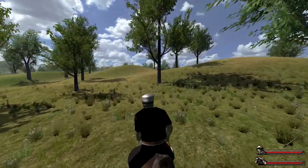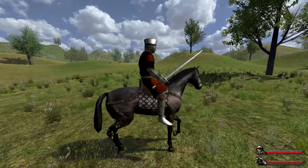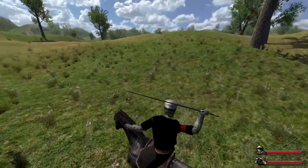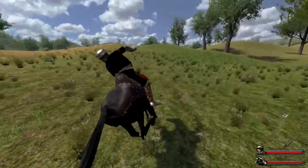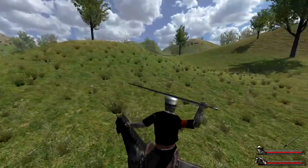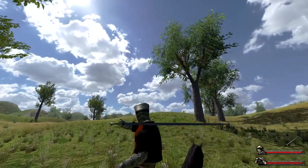Another thing to consider with two-handed weapons is that there is a certain penalty to attack speed and damage when used on horseback. But the huge advantage is the increased reach compared to one-handed weapons — those swings are pretty slow but large. No matter if an enemy moves on foot or on horse, a two-handed attack can hit him. Interestingly, on a horse, two-handed weapons are used with only one hand — only the right hand is used to strike.